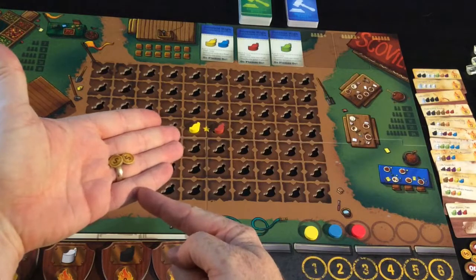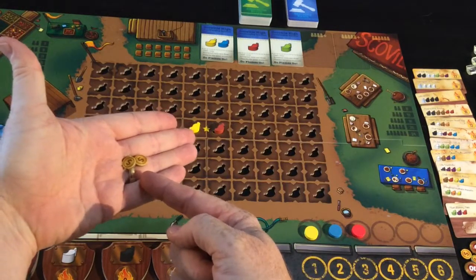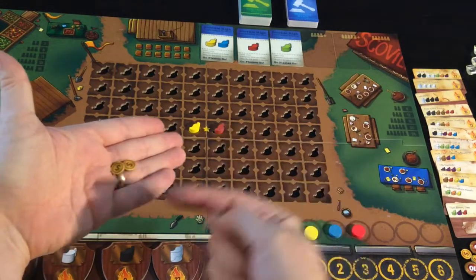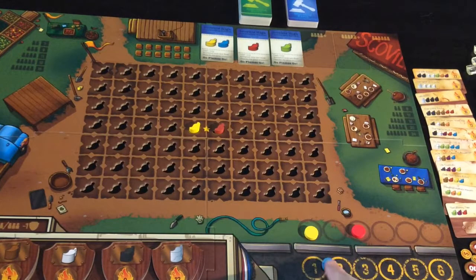This player — let's say the blue player — has bid two money, this player has bid one money, say that's red, and let's say yellow bid no money. Blue will choose their starting order first and has the choice of any of the positions — one, two, or three in a three-player game; the game plays up to six.